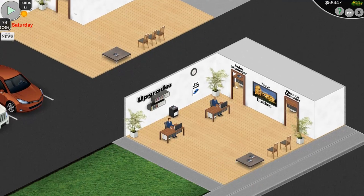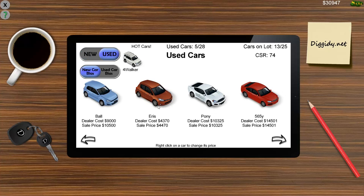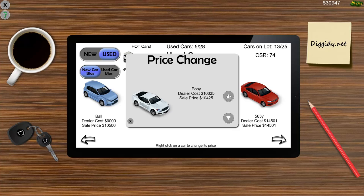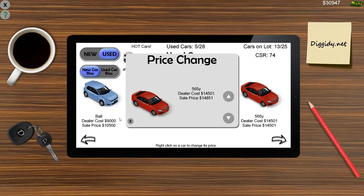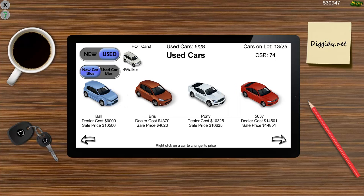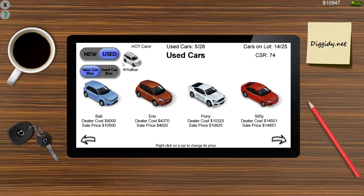You've also got the sales manager. This is where you actually buy brand new cars. This is where you can look at your used car inventory, and we're going to raise those prices a bit so we actually make a little money. You can also set what you want your salesman to focus on selling — a new car bias or a used car bias. Obviously we're going for a new car bias because I have more of them than I do used cars.